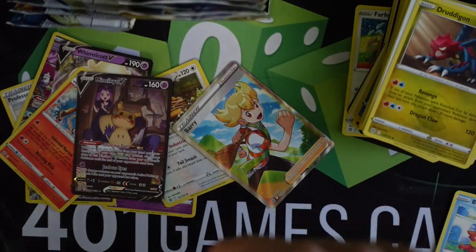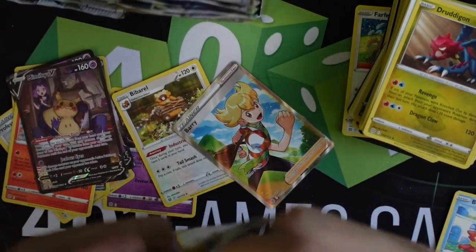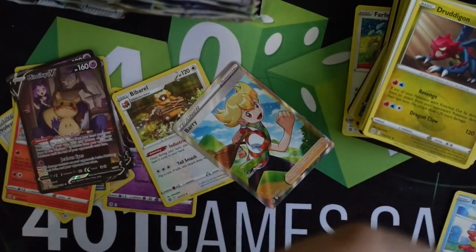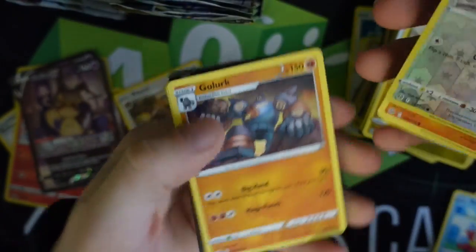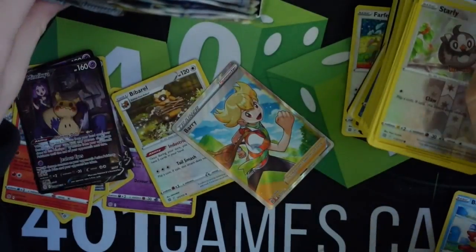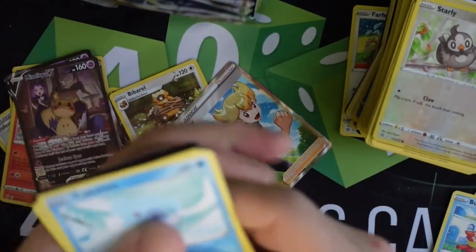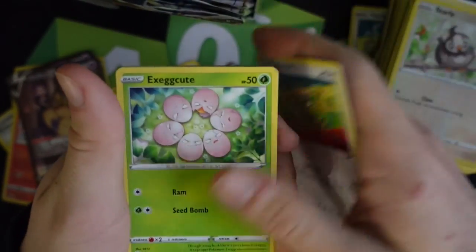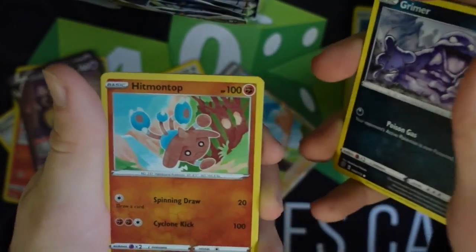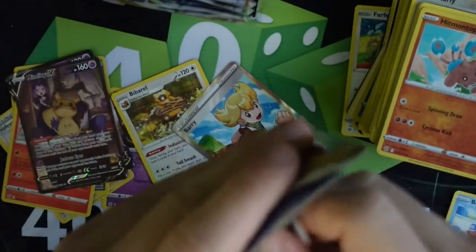We got all these special cards in this booster box and I'm really liking it. These character cards just add another thing you could get. Before it was really only alternate art, full art — everything else was essentially useless. I really like the addition of these character cards alongside everything else. I think the Pokemon Company should definitely continue trying new things like that. It's like Cosmic Eclipse — keep trying ideas like that, I really support it.